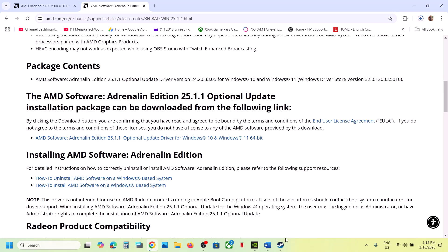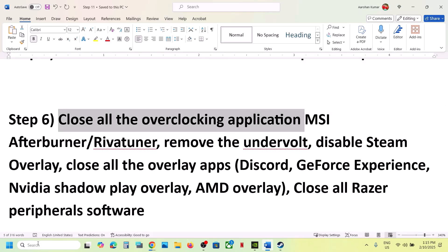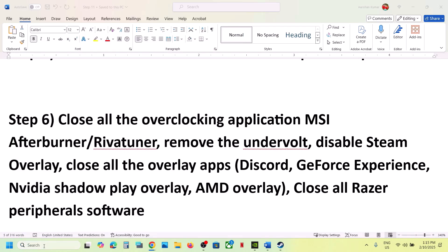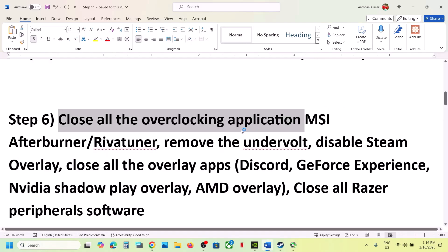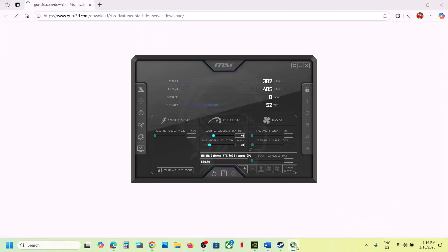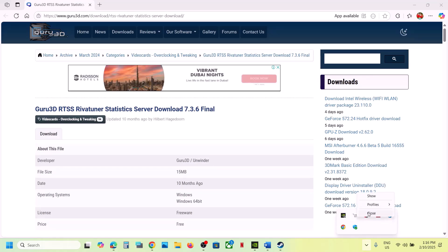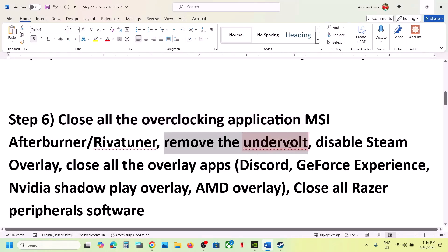The next step is to close all overclocking applications. If you are running MSI Afterburner, RivaTuner, or any other overclocking application, make sure you close all of them. Right-click and close them. Also remove any undervolt you may have applied.